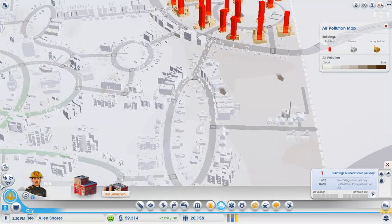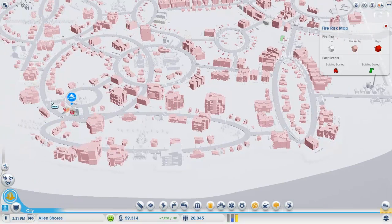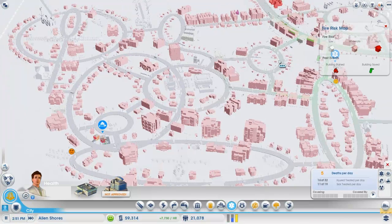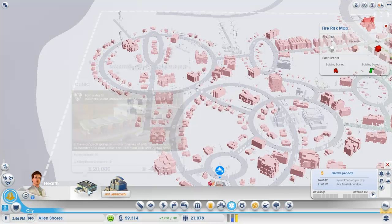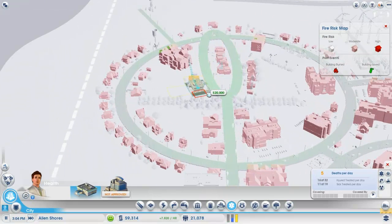Let's move on to firefighting service. No issues here — everything's going great. I think we even closed one of those firefighting stations; it seems to be doing okay. Five deaths isn't very good — we're actually not treating very much of the injured people. That's probably just bad coverage. We could probably plop down another one on the far side of town here. Yeah, let's go ahead and do that, just so we can keep everyone happy.